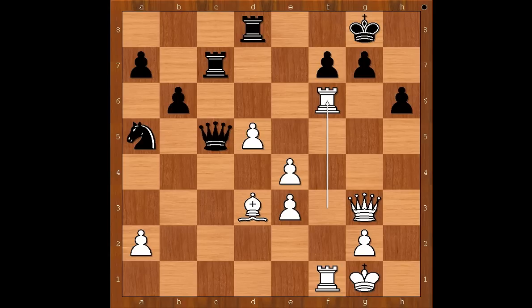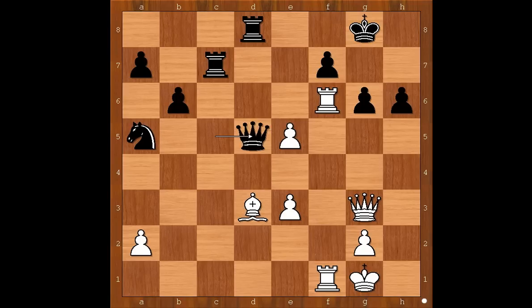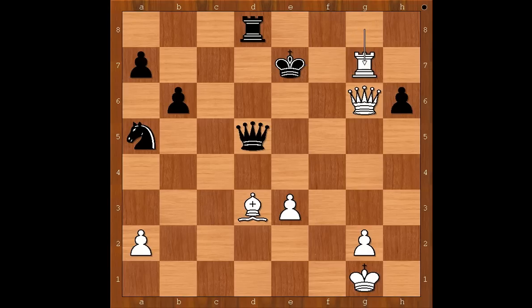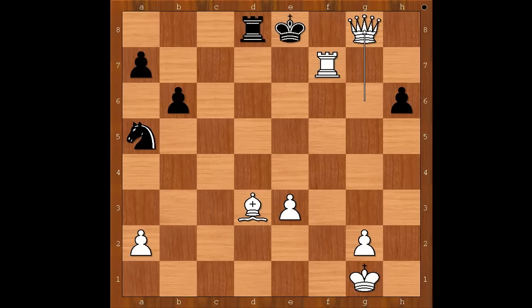Rook takes pawn on h6. h5. Is g6 a better move? It's not. One line goes: e5, queen takes on d5, e6, rook to e7, pawn takes pawn check, rook takes on f7, rook takes on g6 check, king to f8, rook to g8 check, king to e7, rook takes on f7 check, king takes on f7, queen to g6 check, king to e7, rook to g7 check — and after queen to f7, rook takes queen check, king to e8, queen to g8. Checkmate.